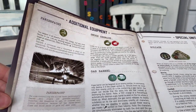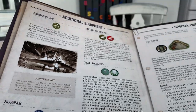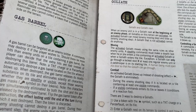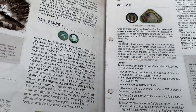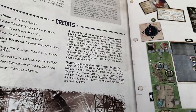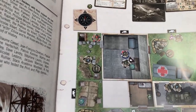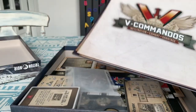We've got some new equipment in here: the Panzerfaust, which looks like some kind of rocket launcher, the mortar, smoke grenades, gas barrels, and the Goliath — which was a small tank controlled remotely, like a little drone. We also have a paratrooper at the top. So that's the rulebook — it's not very long, it just details the new things we're getting in this.